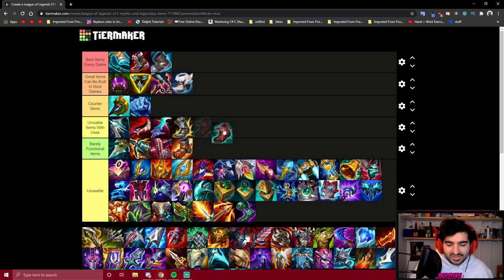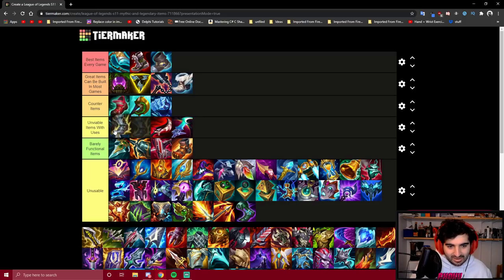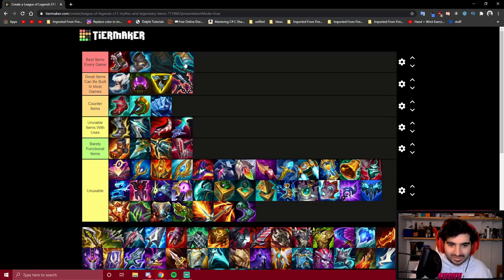Lucidity Boots get roughly the same spot as Berserker Greaves. Lucidity just gives us more CDR, but CDR is really not worth sacrificing all the other stats we get from the better boots. It's not worth getting Boots of Lucidity. I've organized the boots into a straight column so there's a nice divide between Boots, Mythics, and normal items.